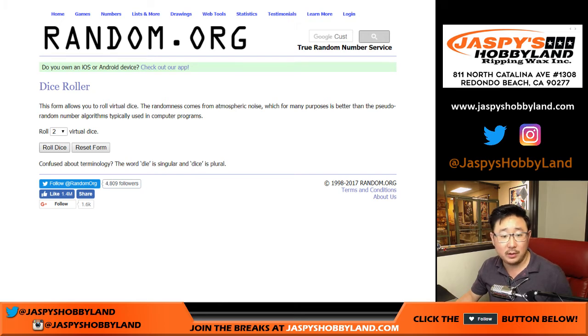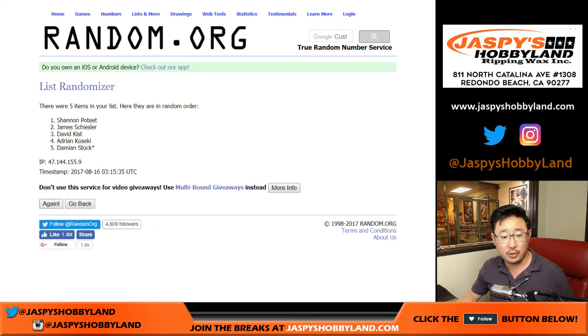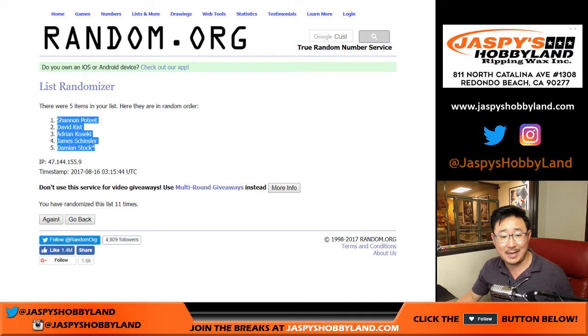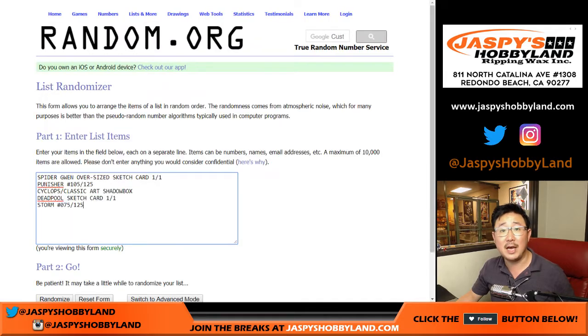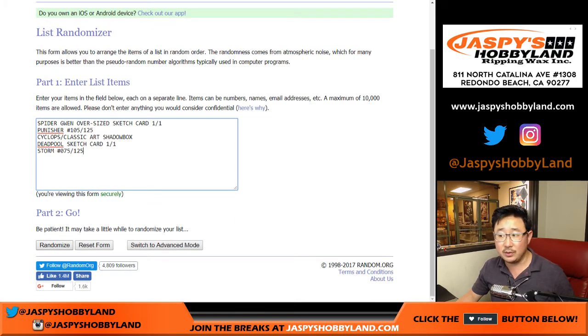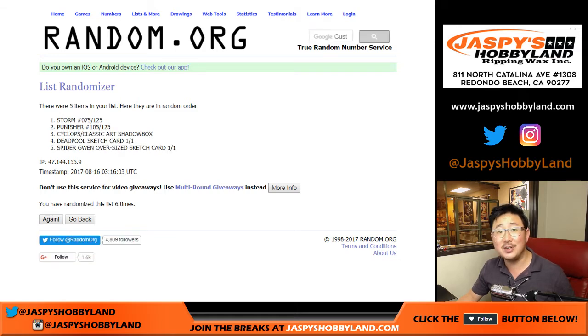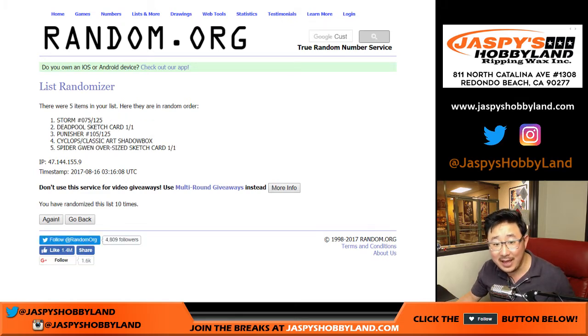Good luck everyone. Let's roll the dice for each list — five into six, eleven times. Names first, rolling one through eleven. Shannon down to Damien after eleven times. And once again eleven times for the hits, rolling one through eleven.